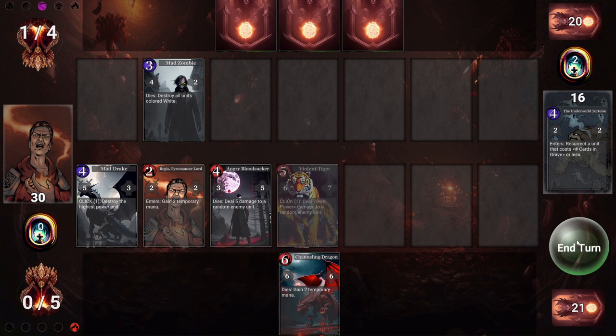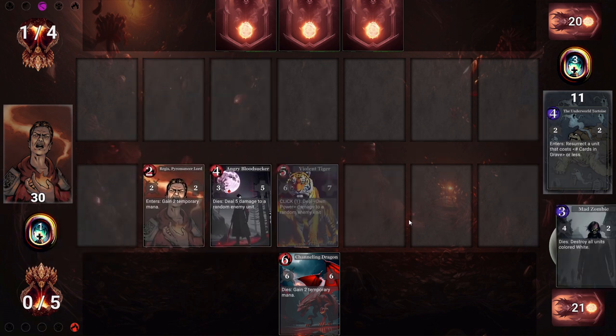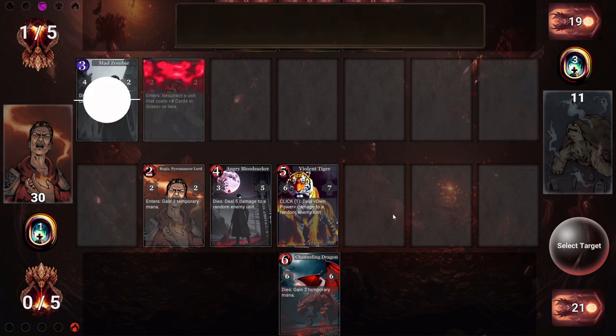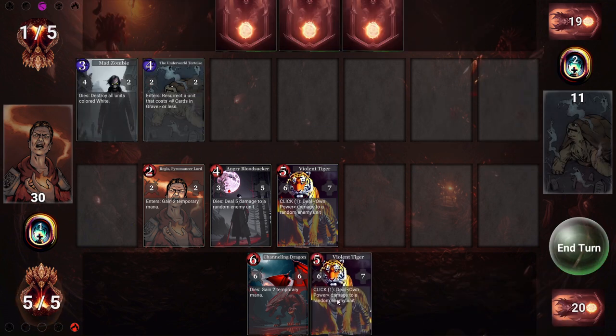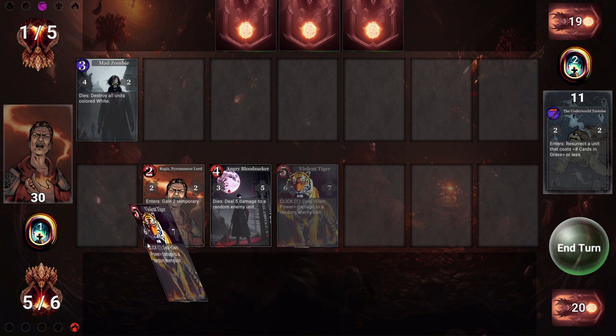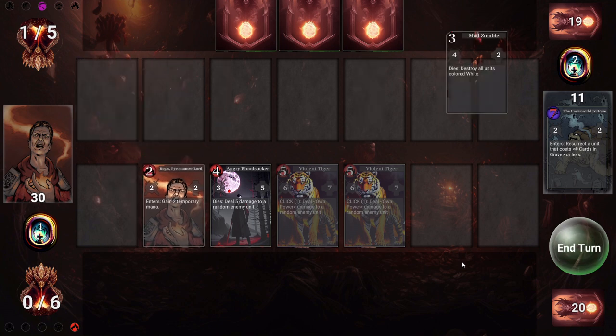Our opponent plays a mad zombie, and thankfully all of our units are red or black so we don't have to worry about its death trigger. Just going to keep up the pressure with another tiger. Clicking on the tiger lets us remove one of his units without taking any damage. This leader retreats back to the leader zone when it dies, costing an additional three mana to play again. We're just going to click the end turn button a couple times and clean up this first encounter.